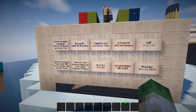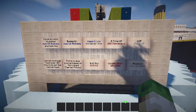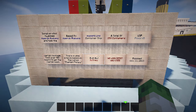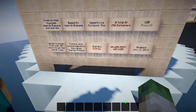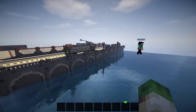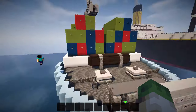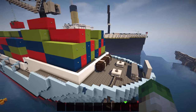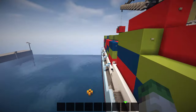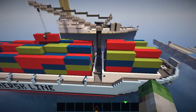This is the Maersk Line container ship Alabama with 258 containers, built by a builder called ATherese — without any world edit. They're amazed: that means he did all those containers hand by hand. That's 258 containers. You are the man! There is so much inspiration here.